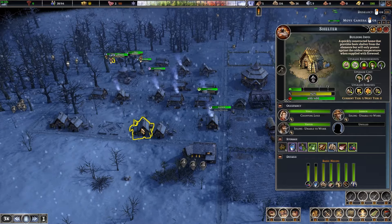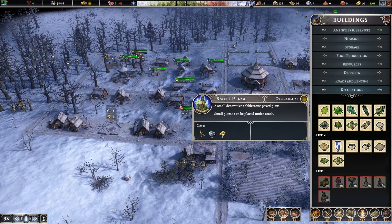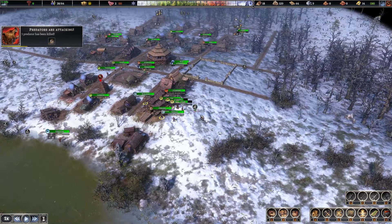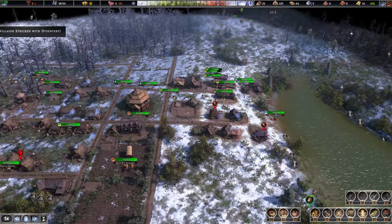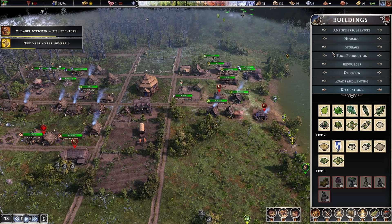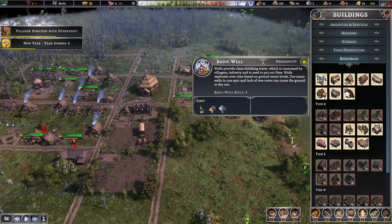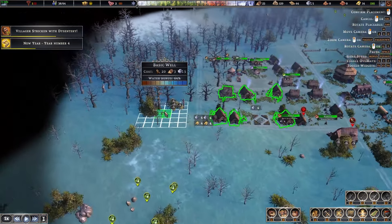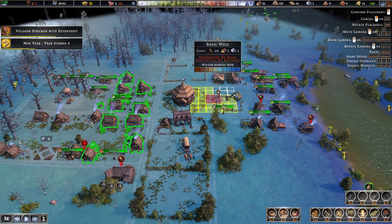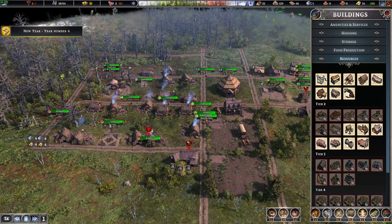Desirability is still down — we're going to need other things like a small plaza. Small plazas can be placed under roads, something like this. What's wrong? Ailments — dysentery! No clean water? Are we out of water? Where's our well? We have a well already — there's plenty of water here. This person is sick. Let's look at what new tier-two buildings we can now build.